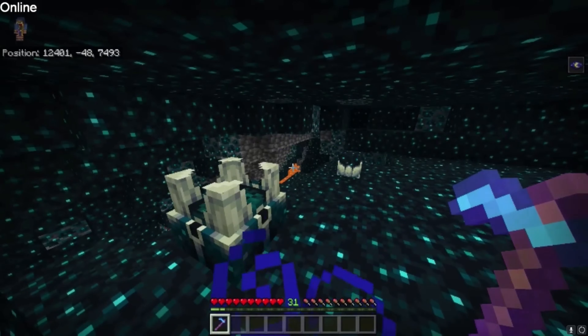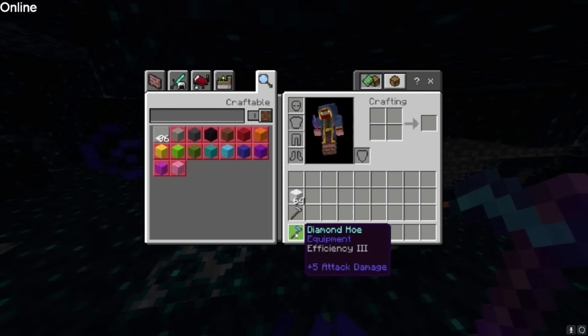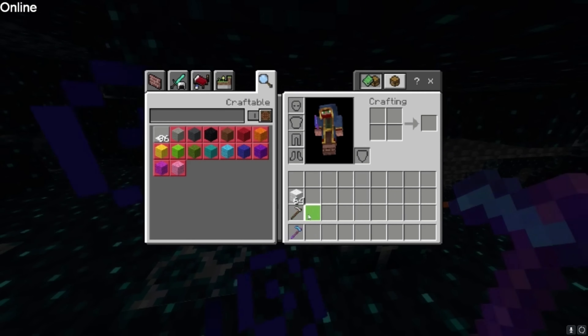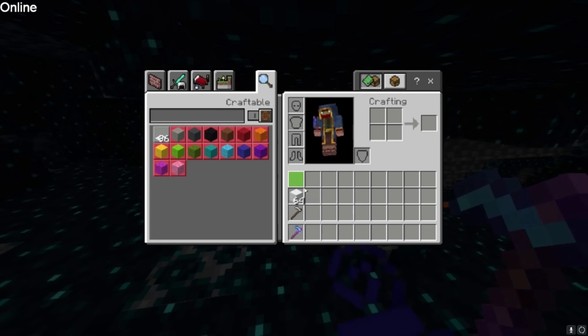When you're down here mining, I like to use Mining Efficiency 3 — generally the diamond hoe is great for that, but you can use the iron hoe if you don't have the diamond hoe. It's a little slower but nothing drastic.